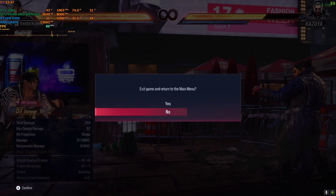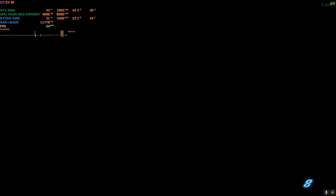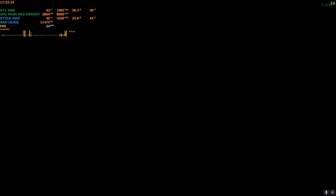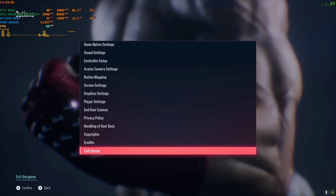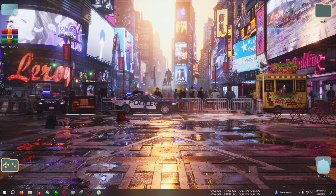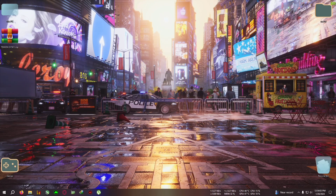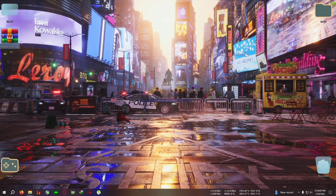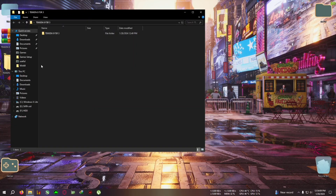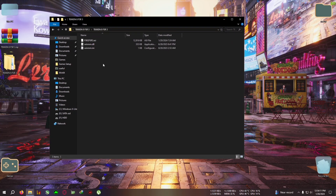So let's begin the mod installation. First I'm going to quit the game. This mod supports every single upscaler — DLSS, FSR, XESS — all three. Download the zip from the link in the description and extract it to your desktop, then open the folder and copy everything inside.